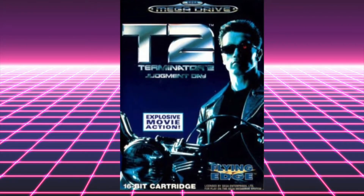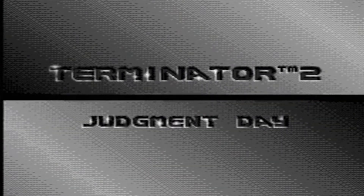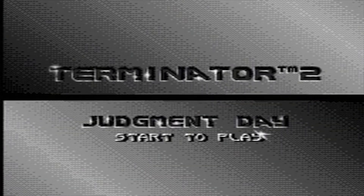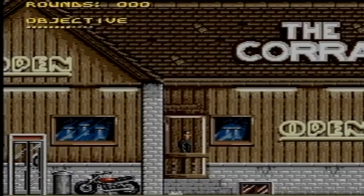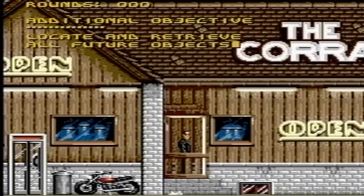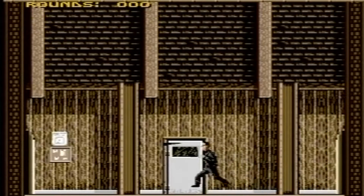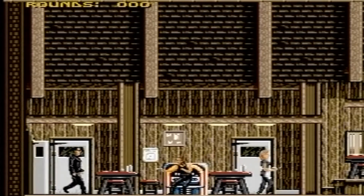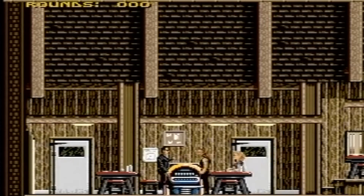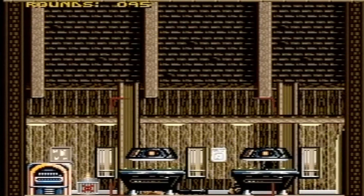Let's move on to the Terminator game, again by Flying Edge, and not to be confused with T2 the arcade game. This is the 1993 platform and driving game developed by Bits, who were also responsible for Last Action Hero for the Genesis. Many have slated it over the years for slow movement, relentless enemies, and the weakness of your character. But overlooking that slightly — this isn't a terrible game, at least for the platform sections anyway.